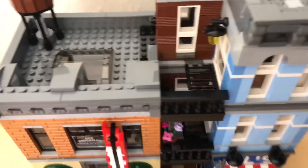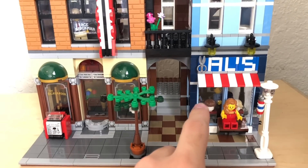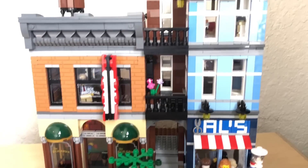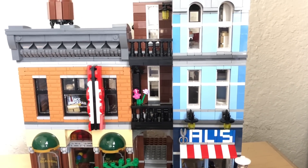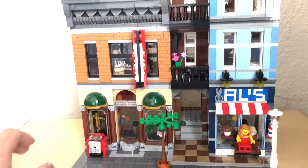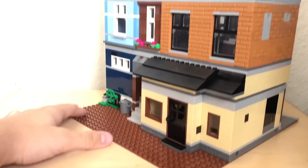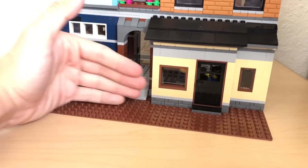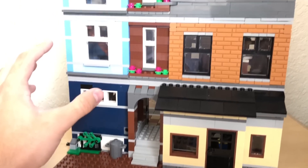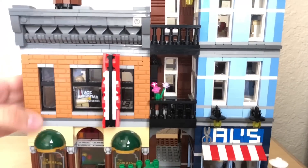Overall, one complaint I have is the amount of minifigures. I feel like they should have included more — as it stands there are two detectives, a barber and a client, the detective upstairs, and this girl. Maybe they should have had more regular civilians. It's not a huge complaint, but for the $160 price I like when sets are bustling with people. And as I touched on, they should have used the back area more — even though the back entrance and little pathway are cool, they should have pushed it forward so we could have had a thicker build with more content inside. But not too big of complaints — this is currently one of my favorite sets of all time.